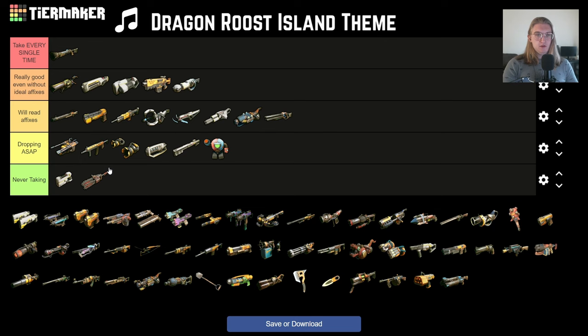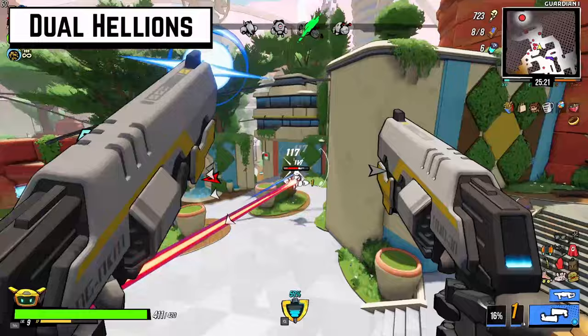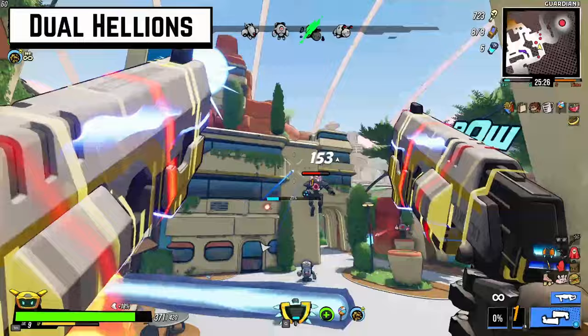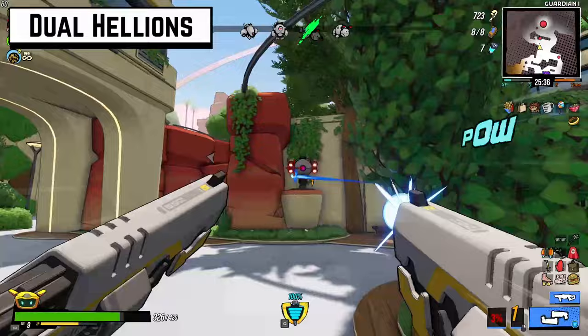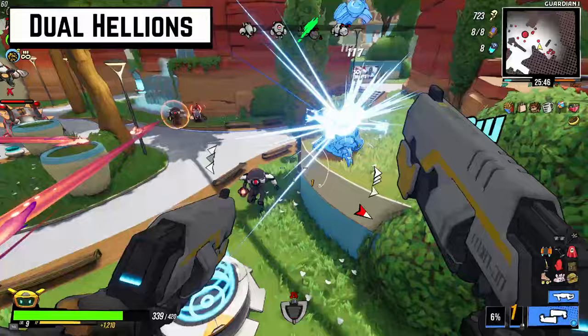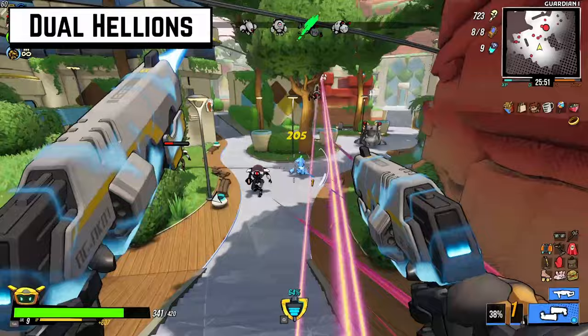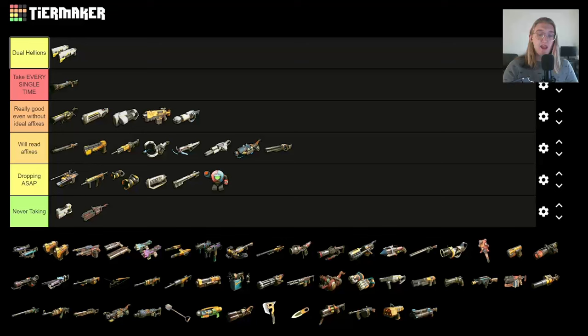We're actually doing something special — we're adding a row above everything else and putting the Dual Hellions in their own tier. In my humble opinion, the Dual Hellions are the best gun in the game, and it's not even close. They have an extremely high fire rate, extremely high base damage, increased capacity to apply elemental effects, an extremely high magazine capacity, and a very high critical multiplier. If you find a blank pair early and just upgrade as you go, you'll at least make it to city — if not the moon. If I find them, I will always take them no matter what else I have, because they can take me all the way to the moon almost every single time.